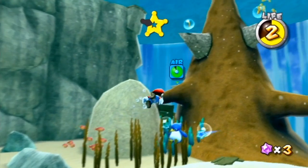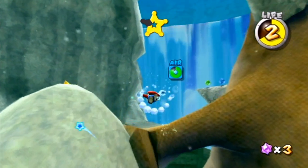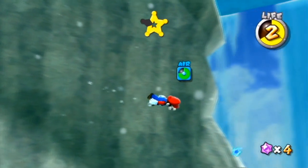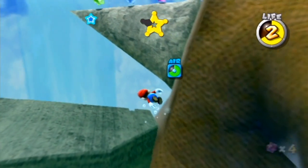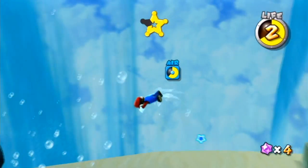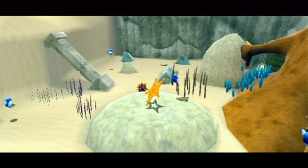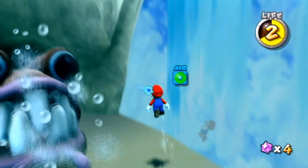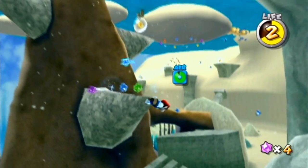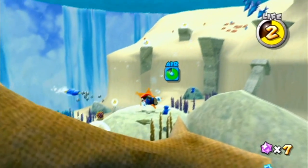A couple of you guys have given me tips on this level. You did tell me that it was underwater, but you also told me that it gets better as you go. Where in the heck are we going, guys? If you know where we're going, you're probably laughing at me right now, because I don't know what I'm doing a lot of the time. Fifth one! Got it! And that was only for a launch star. How are there stars underwater? They're not sea stars, they're launch stars — however the heck Nintendo is doing this, I have no idea.